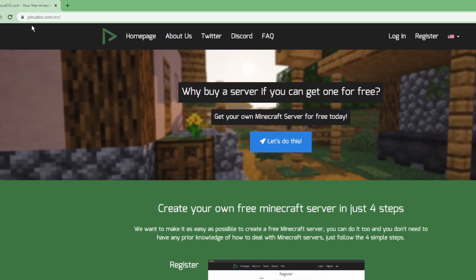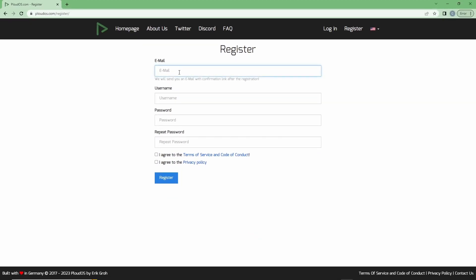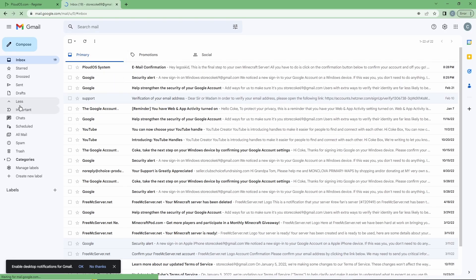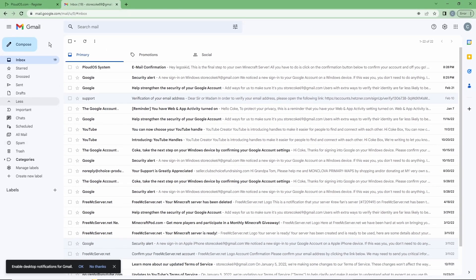Let's get right into it. The first thing you want to do is head on over to ploudos.com and click on 'Let's do this.' Enter your email — hopefully you already have one — then make a username and a password. Then you have to go register your email, so head to Gmail or wherever you check your email. It might be in spam or all mail, so check there if you don't see it. Click 'Confirm Account' and now you're in.